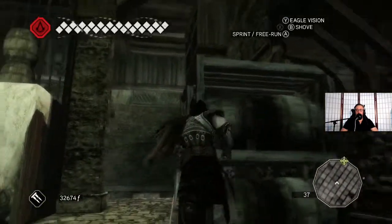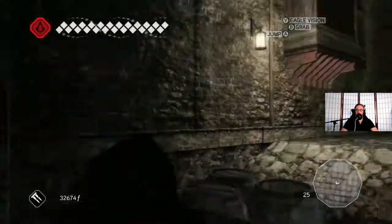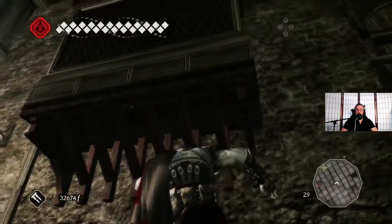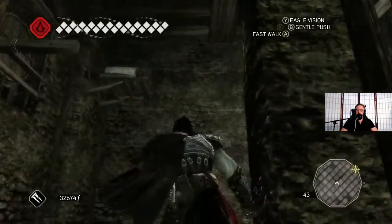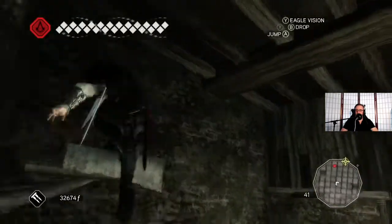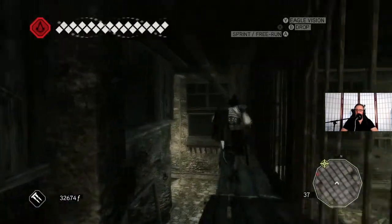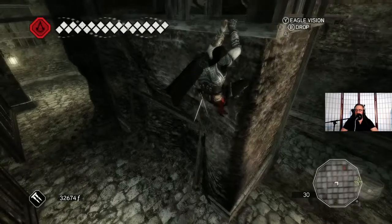Let's see here - where do I want to go? I probably want to get up there. There's a part of me that's wondering if there's a secret area somewhere. That just reminded me of a different sort of manner of getting up a building that is introduced in Brotherhood. Yeah, looks like we're platforming our way up. I'm not hearing the telltale sound of the jingle jangle informing me of a hidden area yet, so I'm trusting that I'm not missing something.